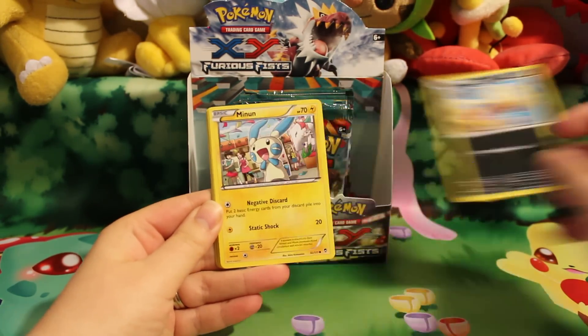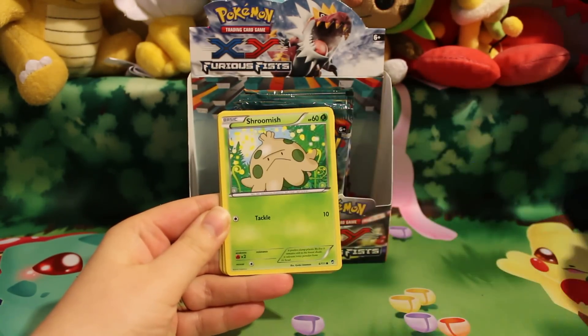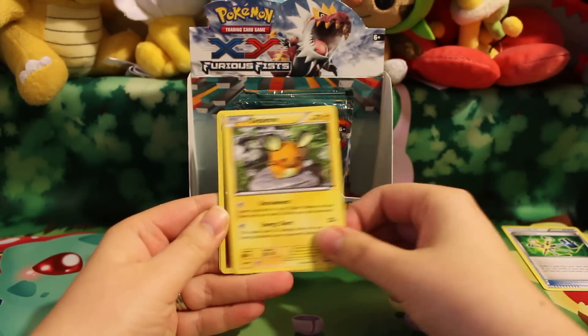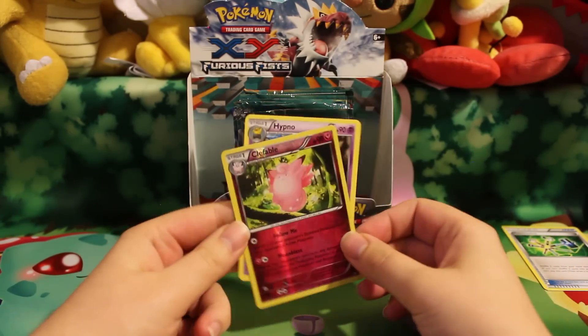Here is a Scraggy, Minin, Cloncher, Shroomish, Clefairy, Maintenance, Vibrava, Deading, a Reverse Clefable which will be up for trade, and a Rare Hypno.